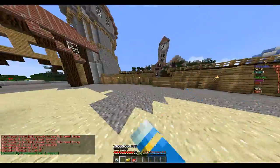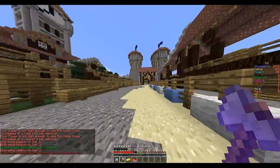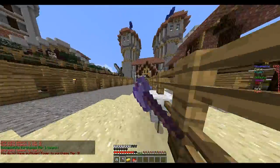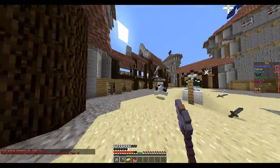If you right click your weapon you get a tier 2 weapon, which is obviously better. This one has Knockback 2. Dom, let me kill you — I need points.